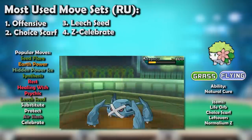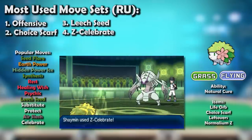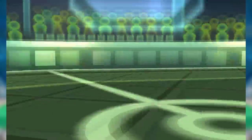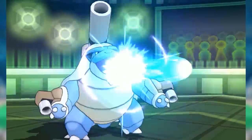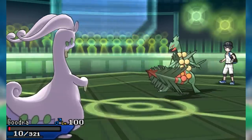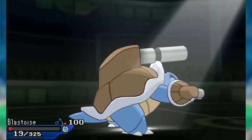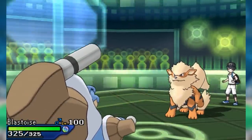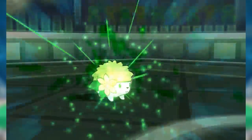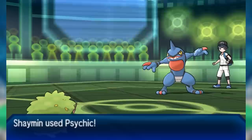Being able to nullify the downsides of Life Orb thanks to Synthesis and Natural Cure meant Shaymin was an offensive threat that didn't rely on Z-Crystals or a Mega Stone. Regarding the former, it could potentially run a devastating sweeper Z-Celebrate set, obtaining a +1 boost to all stats and cleaning up weakened teams. Regarding the latter, this was particularly relevant in letting its team run the best Mega in the tier — Mega Blastoise — something one of Shaymin's main competition, Mega Sceptile, couldn't do. Its other competition was fierce, with Roserade and especially Virizion as top-tier Pokémon, but Shaymin didn't just exist alongside them — it thrived. Shaman also had an excellent Choice Scarf set that, unlike the similarly functioning Scarf Gardevoir, did not crumple to Pursuit. Overall, Sun and Moon RU Shaymin was excellent.